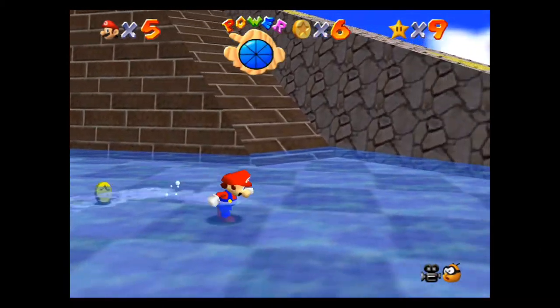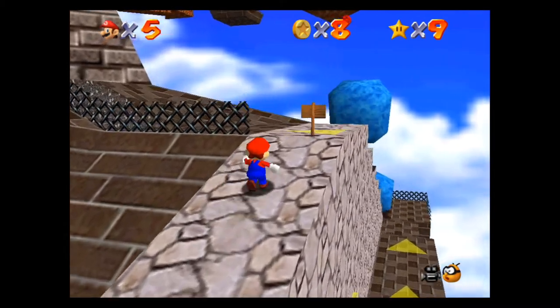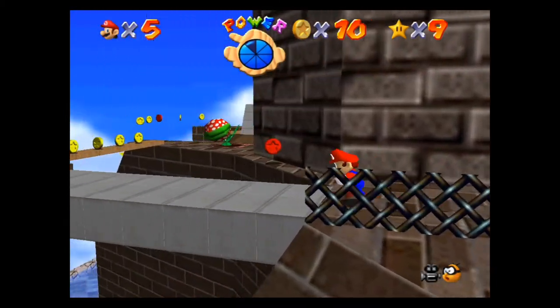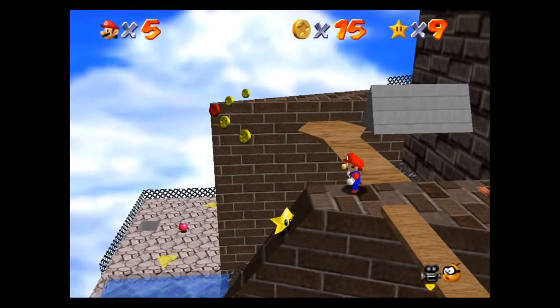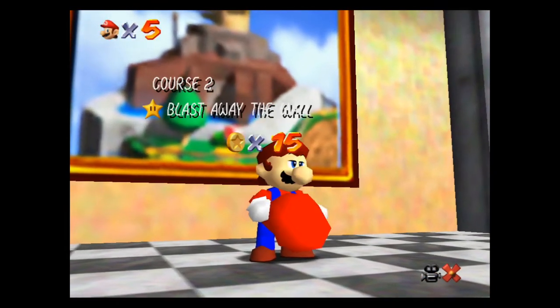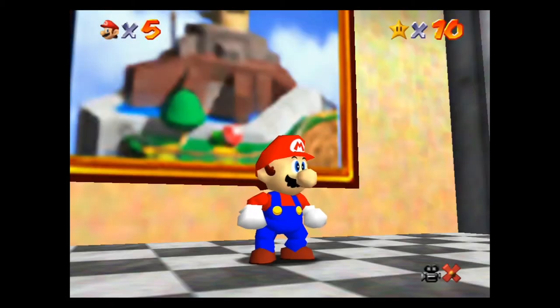There are speedrunners who know how to glitch through the little corner — just drop on it in a certain way and get the star like that. I've seen videos of people doing it online; I've tried my whole life and wasn't able to do it. I think they use the hitbox of when the star is actually reachable from the outside. This is the official way — you have to literally blast away the wall.